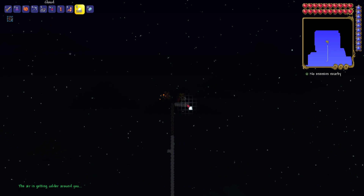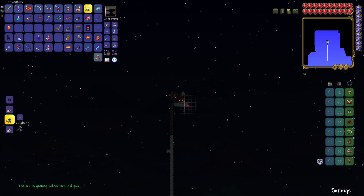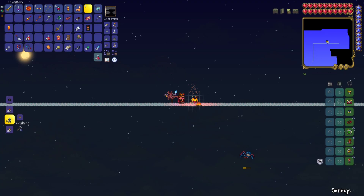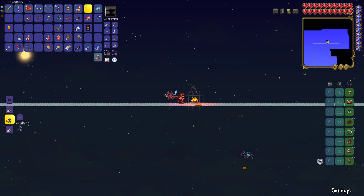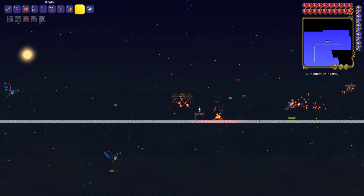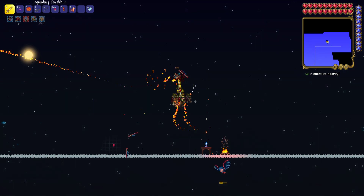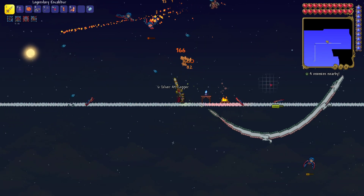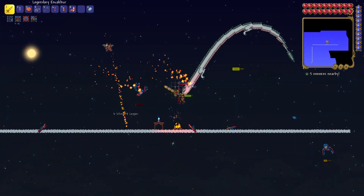The air is getting colder around you — that's one of the mech bosses, I'm not sure which one though. I didn't record that entire fight with Skeletron Prime. Oh well — it's lost forever, but you can see I got these hallowed bars, so I totally kicked his butt. And we finally have a wyvern! Finally, I can start getting my souls of flight.